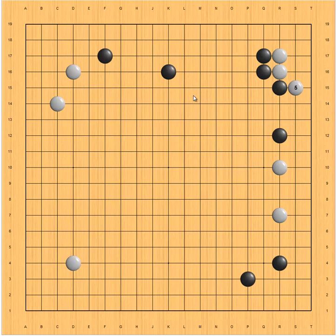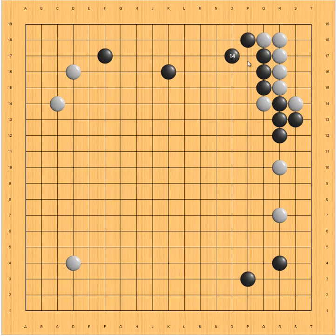What should black do then? At this point, the best move is to jump here. White has two possible responses — one here, one here. Let's see if white plays the first option: white hanes, atari, white hanes and connects. And then if white jumps again, black can simply capture this stone. This is sente because if white plays elsewhere, black hanes and the corner is dead.